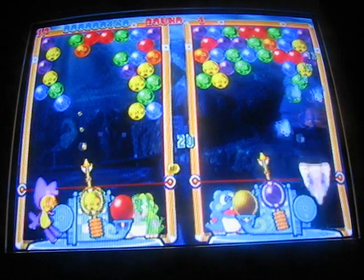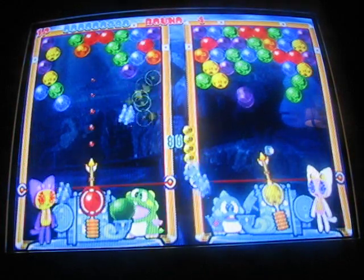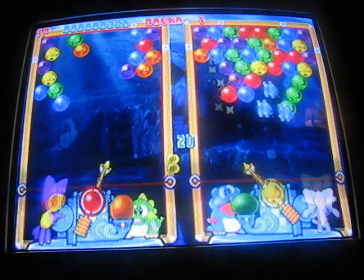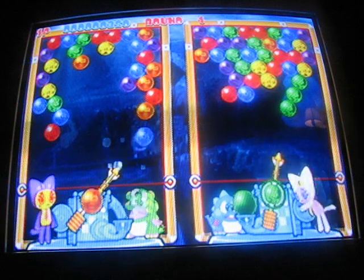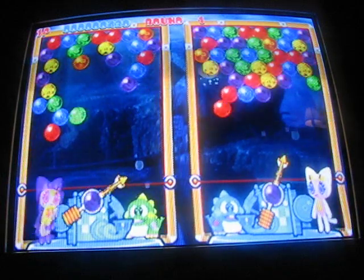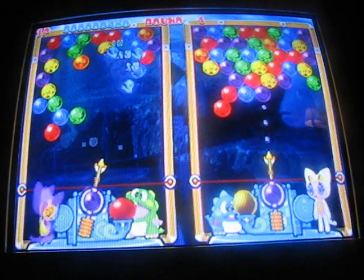I can't really say that this is much of a walkthrough, because you can't really walk through a puzzle game, but I can give tips as I go along. Like, see that orange up there? I'm going to build onto it so I can drop bubbles off of it later. That's a good strategy to have, and works pretty well for me.